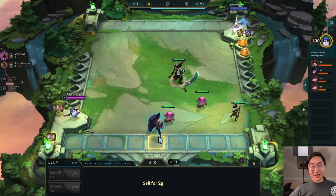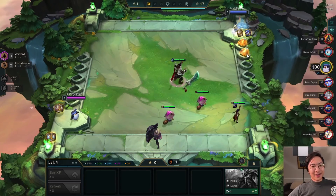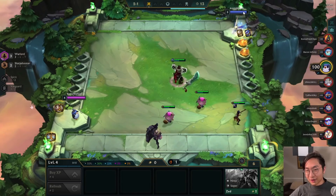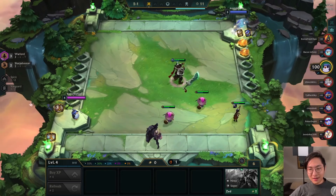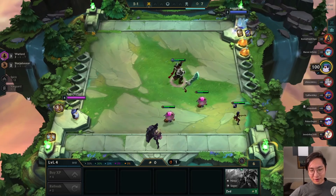The guy we're facing is open-forwarding. He has 20 gold at the start of the game — that's completely crazy. He's going to have one of the biggest economies. Let's remember this guy's name: Gian John Cook. He's going to get every item he wants because he's going to be first pick every carousel.